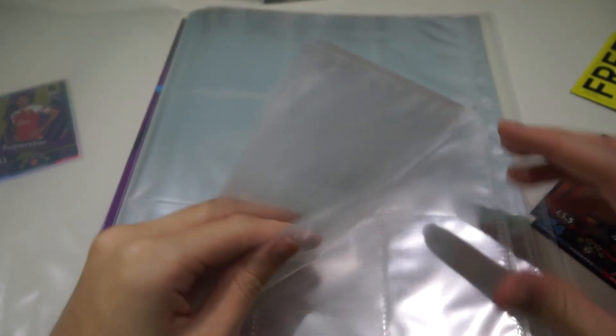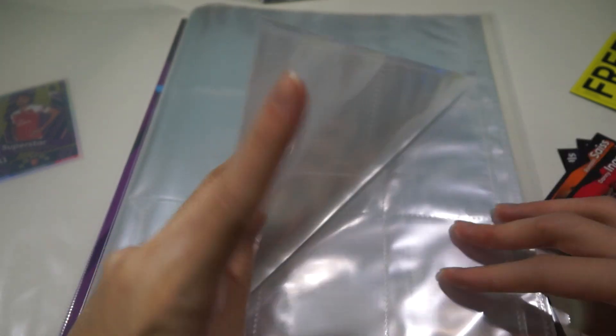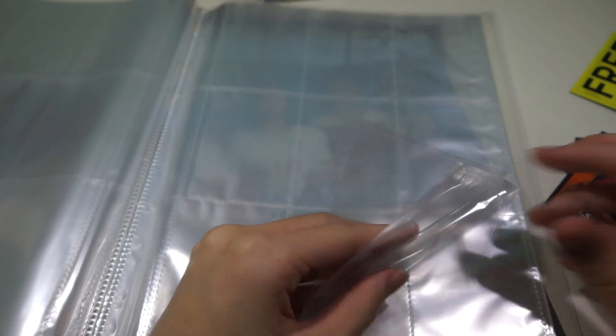Let's take a look at the binder — how many pages does it contain? One, two, three, four, five, six, seven, eight, nine, ten, eleven, twelve, thirteen, fourteen, fifteen, sixteen — sixteen pages, two sides each.